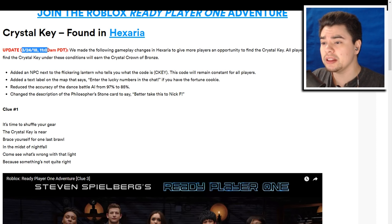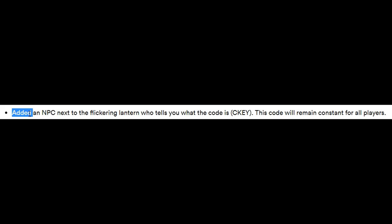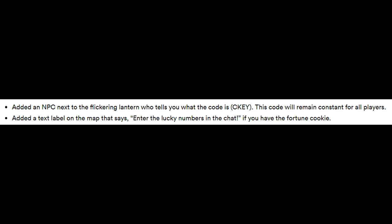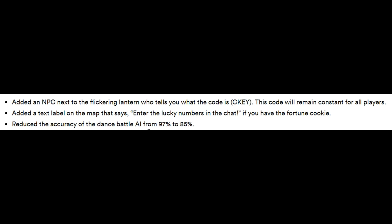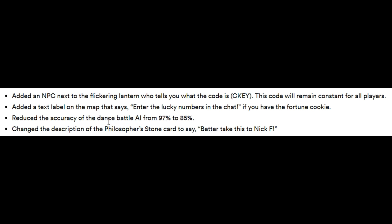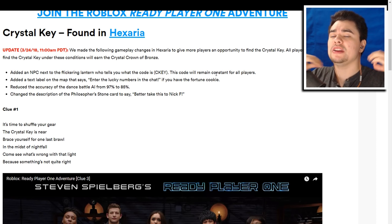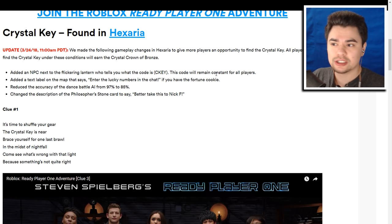Yesterday they updated the game with the following changes: they added NPC text to the flickering lantern that tells you what the code is — C-KEY — and the code will remain constant for all players. They added a text label on the map saying enter the lucky numbers in the chat if you have the fortune cookie, and reduced the accuracy of the dance battle AI from 97 to 85. Most importantly, the code is now constant.